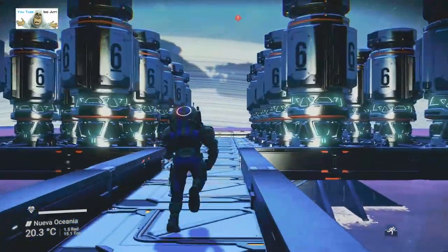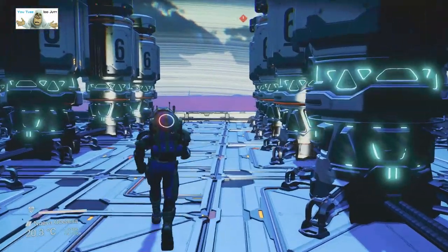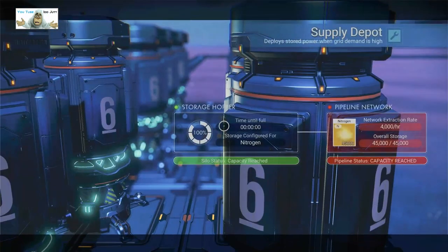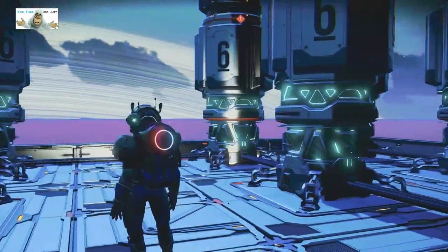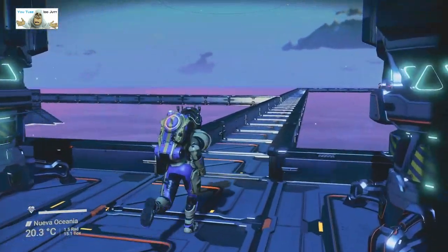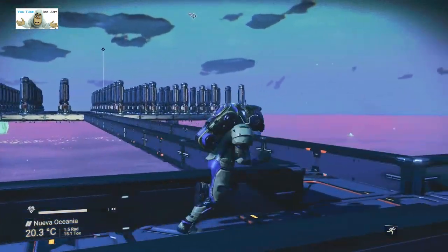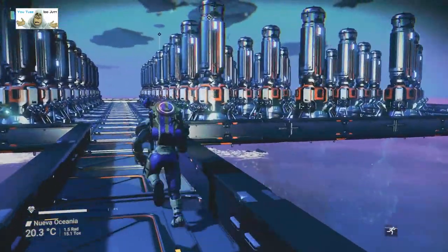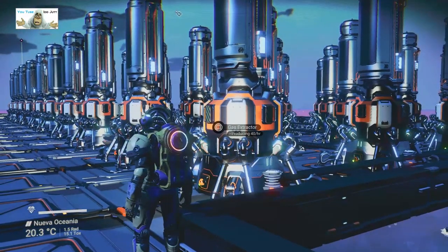Okay, so here are the depots. He's storing nitrogen - all of them! Why would you want that much nitrogen? 45,000. I mean, you could change it into the other two matter components, but I'm not sure. And there's all the gas extractors - there's more of them. Those pillars are definitely holding something else up. That thing is producing 40 an hour.